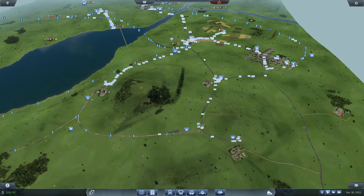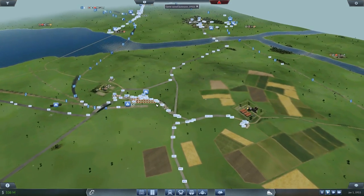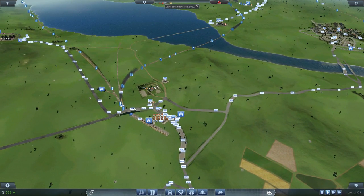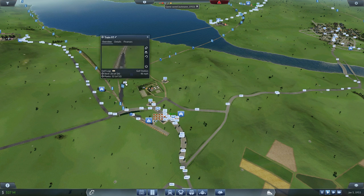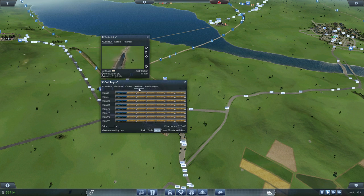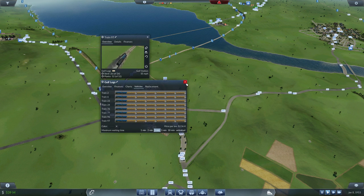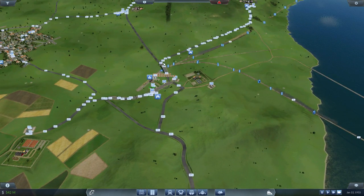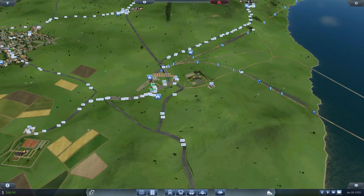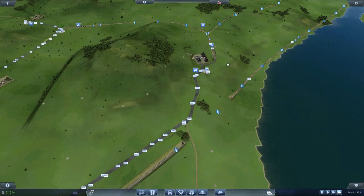I don't know why this sawmill keeps saying it's not getting enough production. I guess we're just getting too much stuff piled up and not getting shipped out, but I don't really know that we can run any more trains on this line either. We've got quite a few — eight trains. That is an awful lot. I threw a few more trucks onto the line going back and forth between the steel mill, and a few more up here taking the ore.